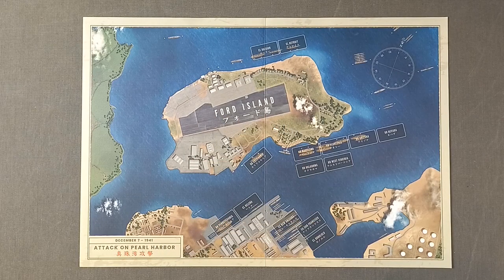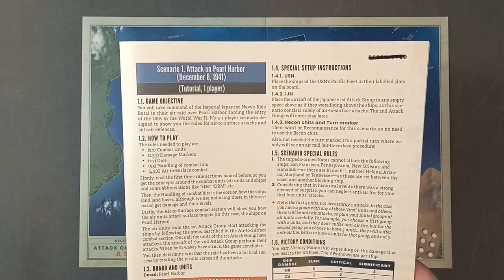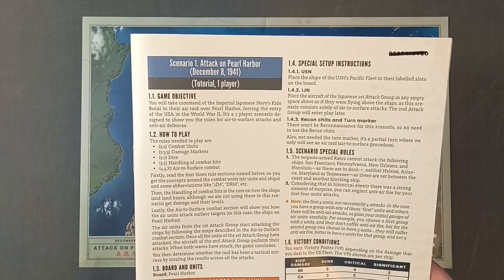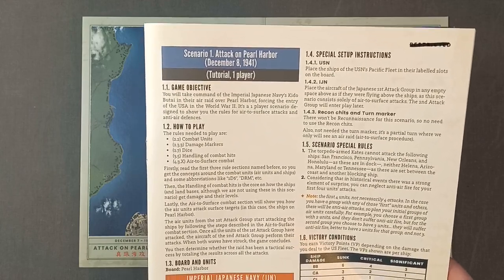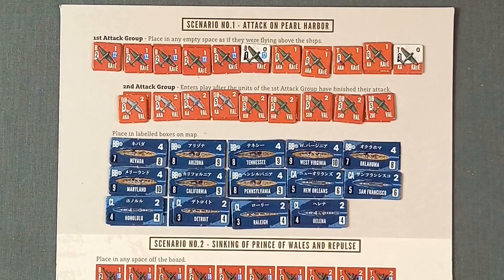Scenario 1 is Attack on Pearl Harbor. You will take command of the Imperial Japanese Navy's Kaido Butai in their air raid over Pearl Harbor, forcing the entry of the USA into World War II. It's a one-player scenario designed to show you the rules for air-to-surface attacks and anti-air defences. Here are the rules we need to read, and here are the units involved — two attack groups of Japanese airplanes, and the ships harbored in Pearl Harbor.